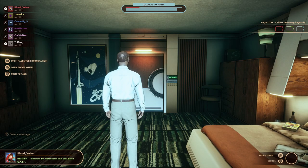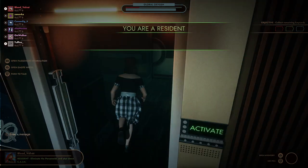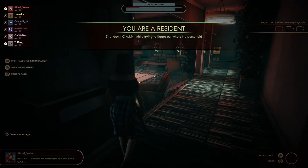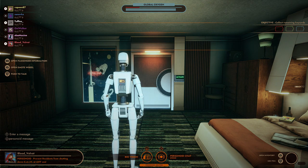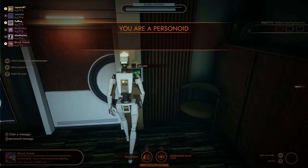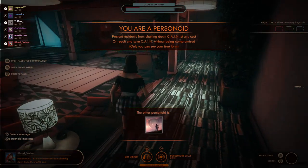First Class Trouble is the newest game in the whodunit genre and will take you into the world of mystery and deception, all while donning some classic 50s outerwear. You'll be put into a group with five other players in each match. Four of you will be residents, or human players, and two of you will be personoids, or robots.